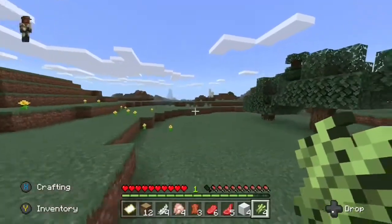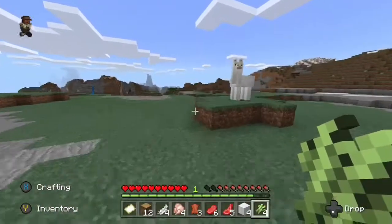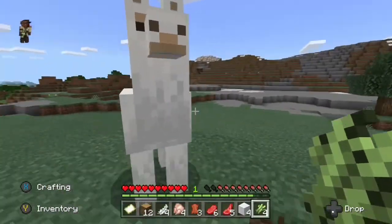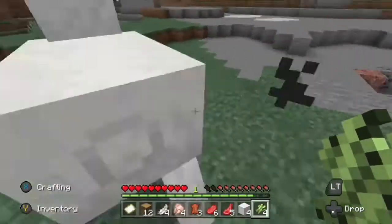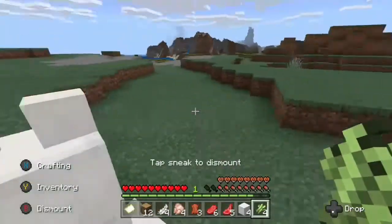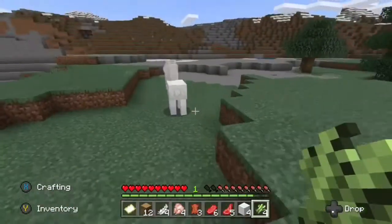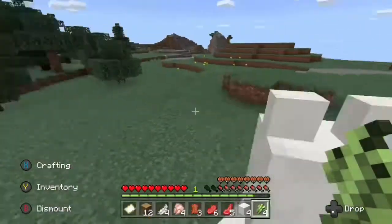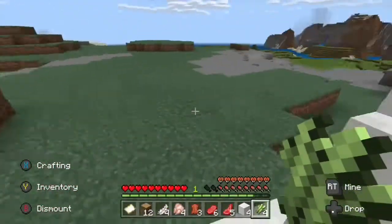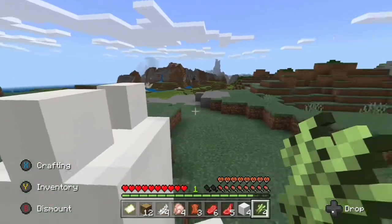He wanders towards the llama's direction to see if he can interact with it. He mounts the llama and begins to ride it as it frantically tries to escape. He mounts it again and this time it kicks him off. He hops on the llama once more and this time the llama becomes his compact comrade in arms.